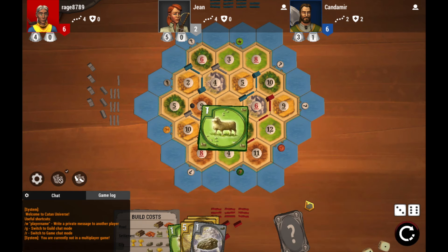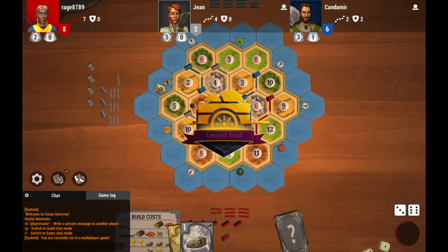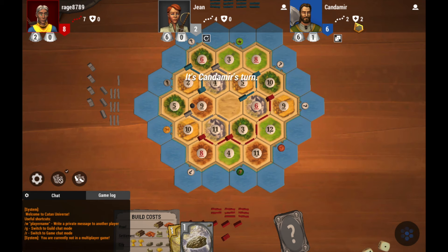There are two bonus cards: the longest road and the largest army. Any player who builds 5 or more continuous roads is awarded the longest road bonus card and receives 2 additional victory points. Any other player can take the card by building one more road than the current holder. Similarly, the largest army bonus card is awarded to the player who has played 3 or more knight cards, along with 2 additional victory points.